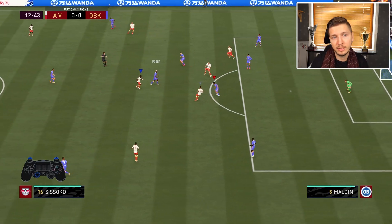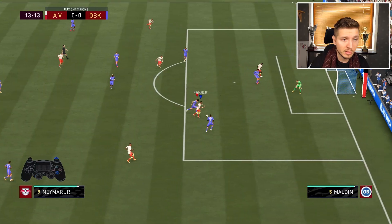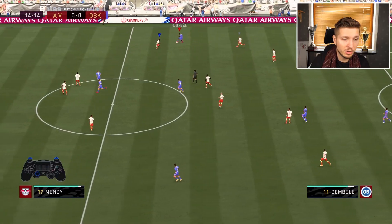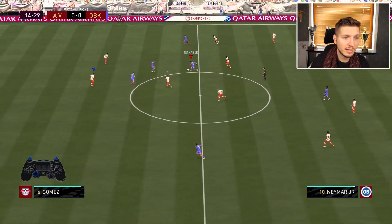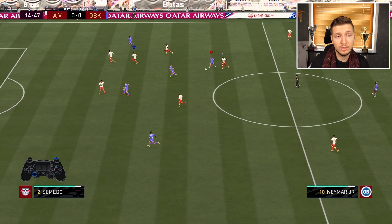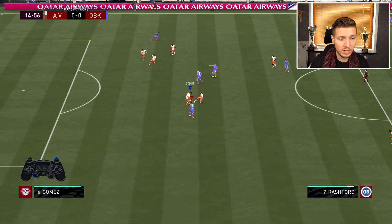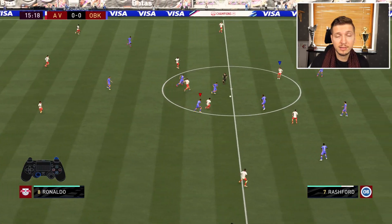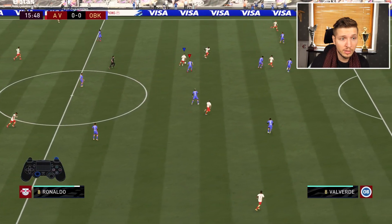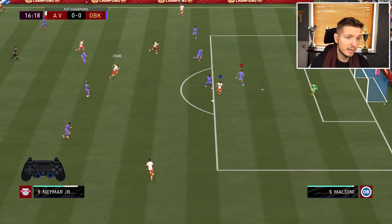He just focuses on the next moment all the time. Getting the ball back quickly gives him great chances. Sometimes his defense goes very narrow, but he solves this with vision, anticipation, and right stick switching. Well defended this time. And this nice piece of defending gives him a chance to go forward — Zidane passing it forward to Neymar, and it's a simple goal.